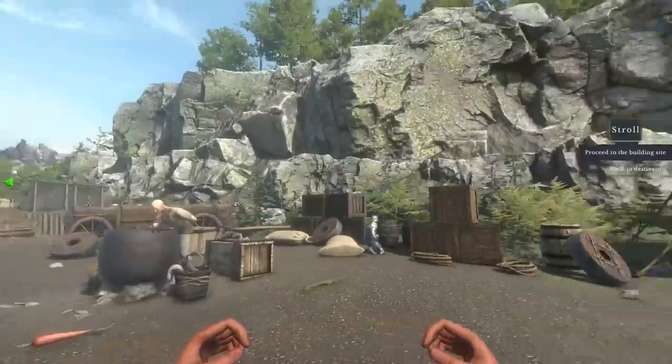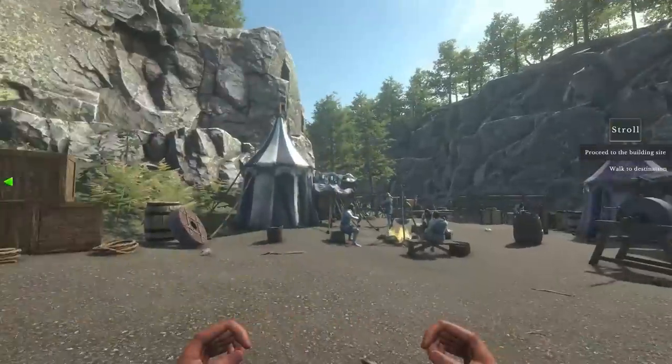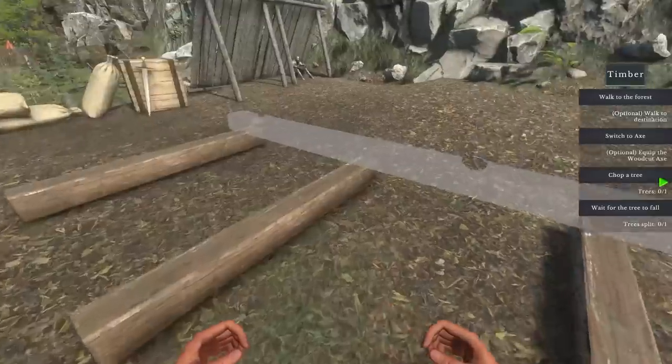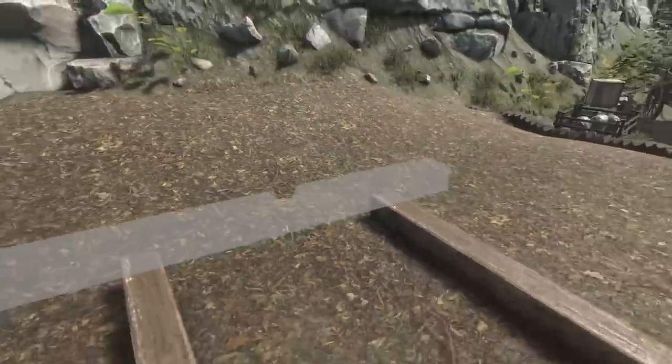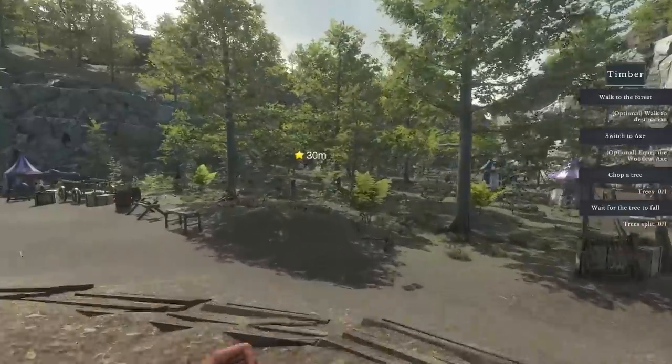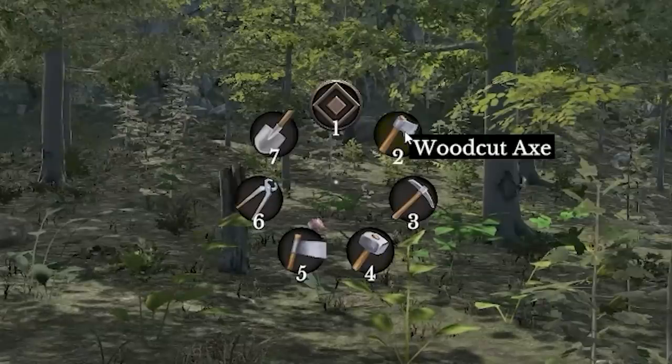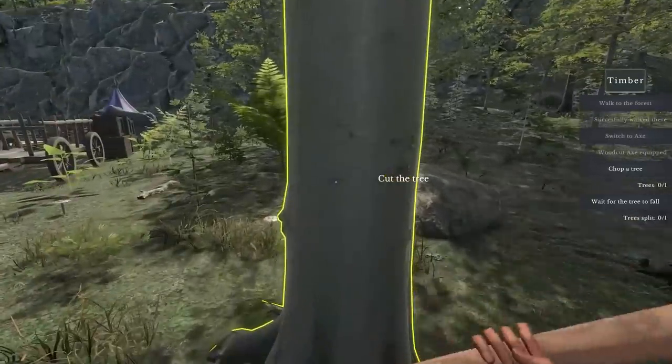Here we are — not as glamorous as you'd have thought medieval times would be. This is where we're building our catapult. We've got to build a wooden beam to start, so first we head into the woods where we can select the woodcutting axe from our wheel and chop down a tree or two.